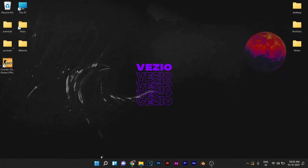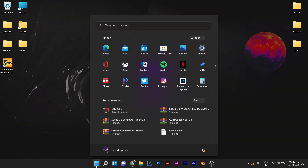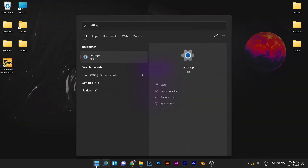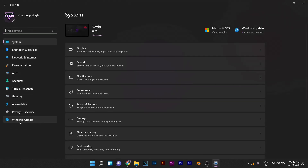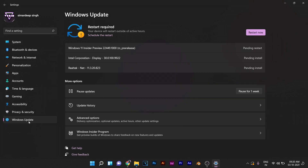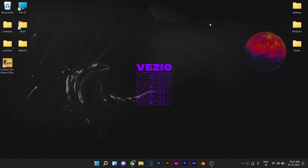First thing we need to do is click on the start button and search for settings. Go ahead and hit enter and go to Windows Update. Make sure whenever an update is rolled out for your PC, you update your Windows PC as and when updates are rolled out. Since Windows 11 is already in the development phase right now, you'll get updates very often and we need to make sure our system is always up to date.